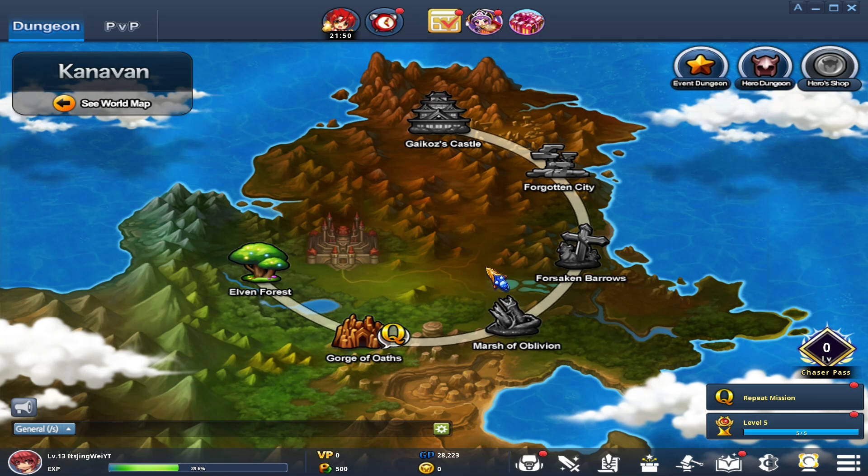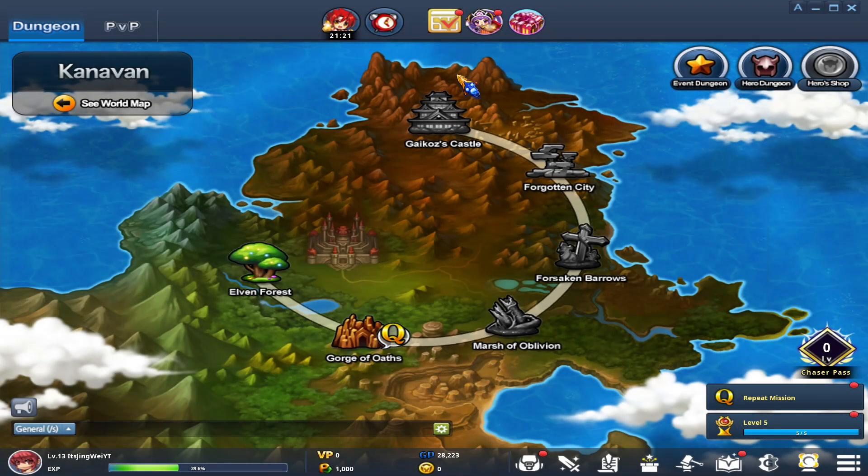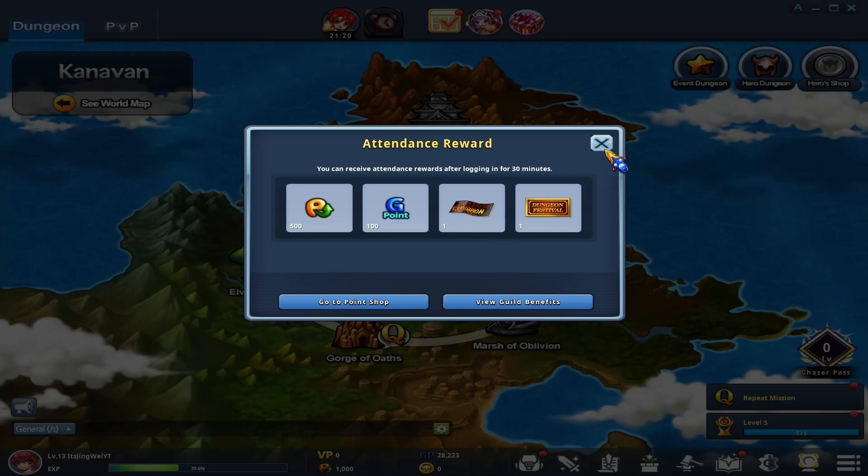One of the main things to mention: you should always be looking out for red dots anywhere on any of these tabs as you play. Right now it seems like there's a lot of them, but trust me — it's not as overwhelming as you think. Up here is your attendance reward. Once you've been logged in for 30 minutes on any day, you will get your attendance rewards: 500 points, 100 of the in-game currency, one champion ticket, and one dungeon festival ticket.